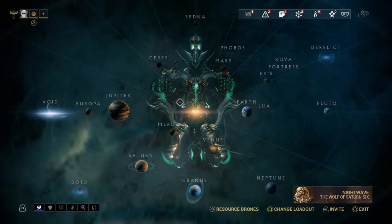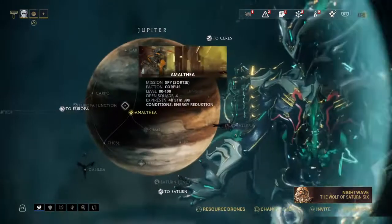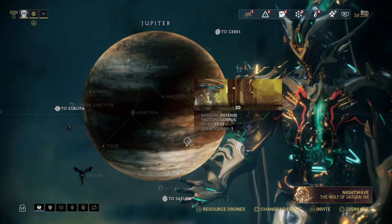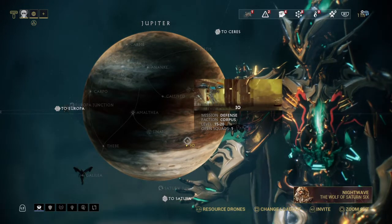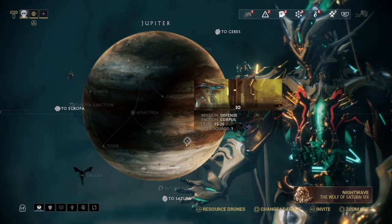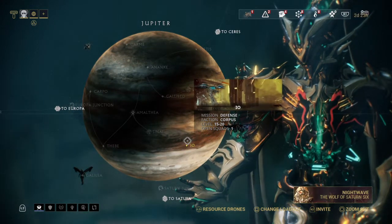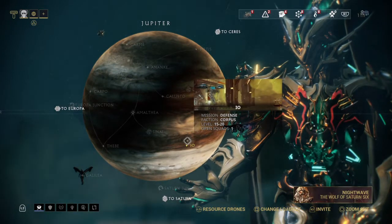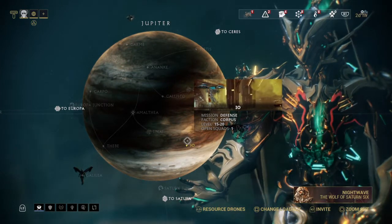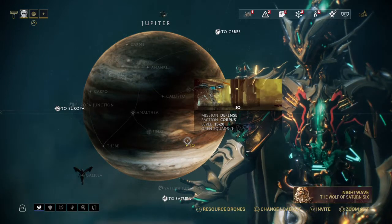The next location is one you all know and love — IO on Jupiter. You knew I was going to say it. This is actually a location I predicted prior to the Galicia patch would become the next Oxium farming location, and here we are. IO has several big pros — it's the complete opposite of Tessera. It's a high traffic location; people come here to level gear, farm relics (you can get Meso and Neo relics here), and farm Oxium.